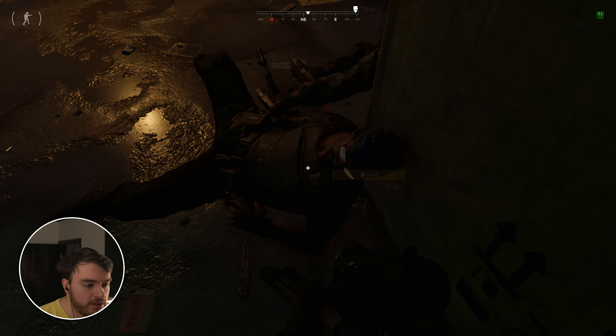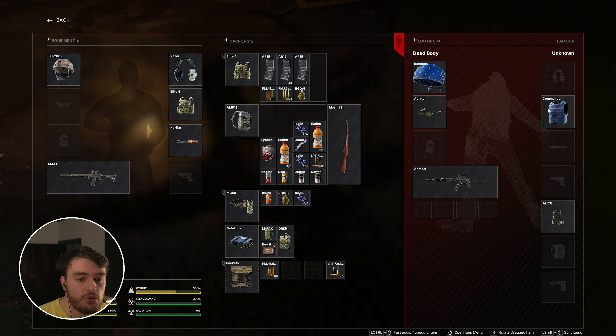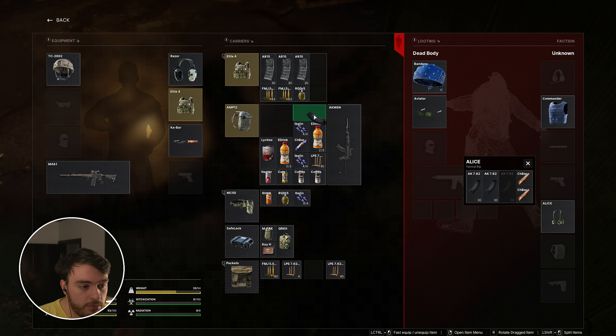Just for a closer look, this is what the boss looked like. He's wearing usually a blue bandana, blue chestplate, and he has with him a silenced AK. This is relatively good loot — if you'd like to take it, you definitely can, assuming you have space. I will be taking this with me.